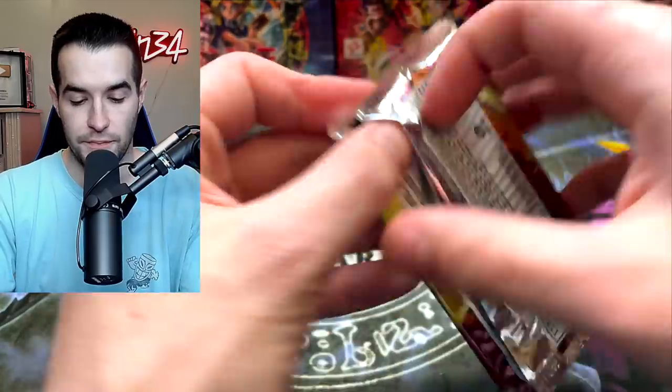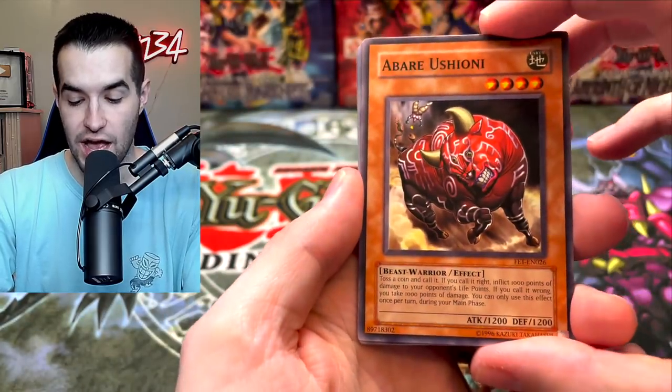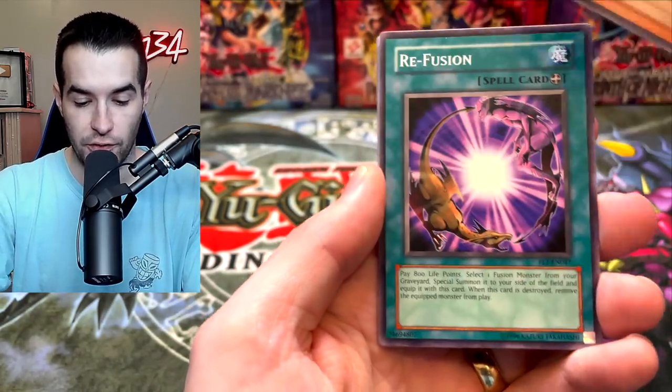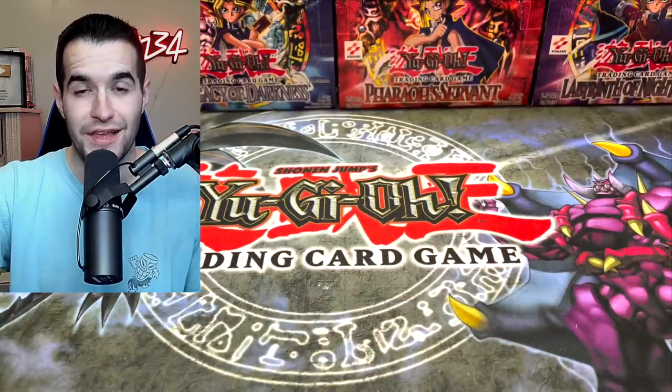Back to Flaming Eternity — give us another ulti. We're getting a little greedy here but let's do it. We've got Abare Ushioni, Beast Soul Swap, Element Valkyrie, Refusion, Assault on GX, Firebird, Dark Fusion, and Kangaroo. We finally did not pull the Rescue Cat.